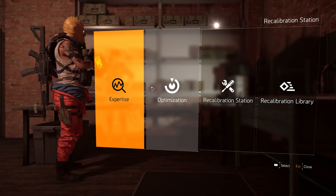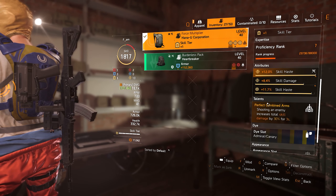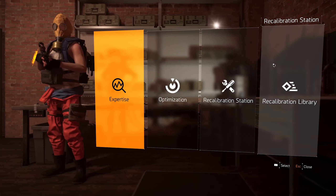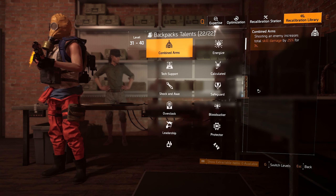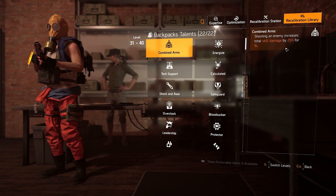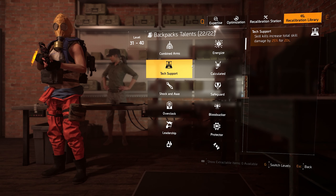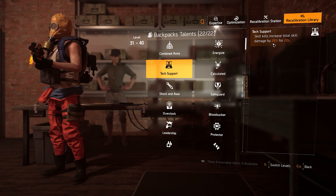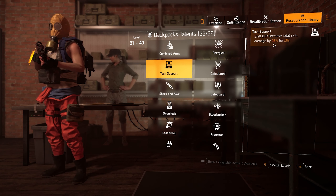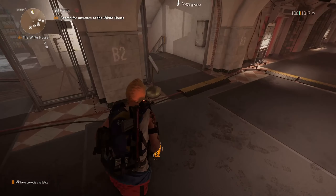In case you don't have the Force Multiplier backpack and can't get Perfect Combined Arms, normal Combined Arms will be great — skill damage increased by 25% instead of 30%. Another great option if you don't want to be shooting your weapon every 3 seconds — which can be a little annoying — Tech Support is a very nice option: skill kills increase total skill damage by 25% for 20 seconds. It's going to be easy to proc because your turret is going to be going mad and getting kills very easily.